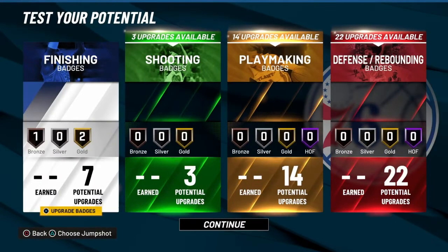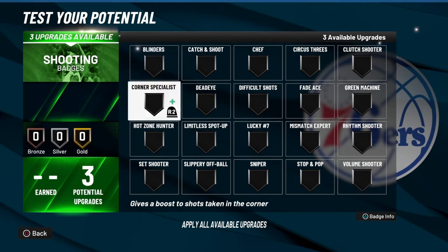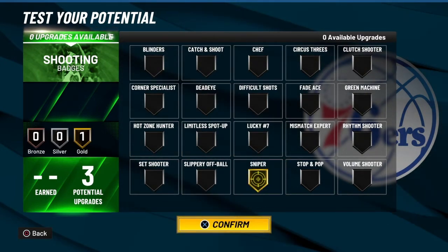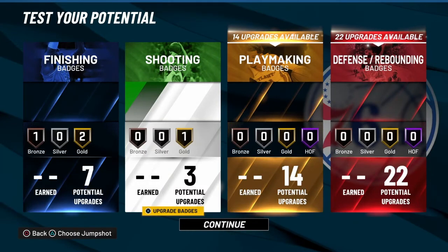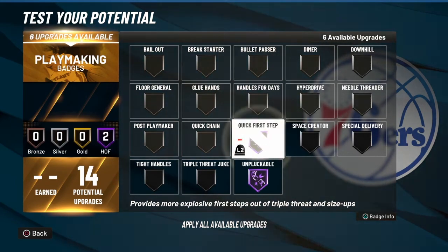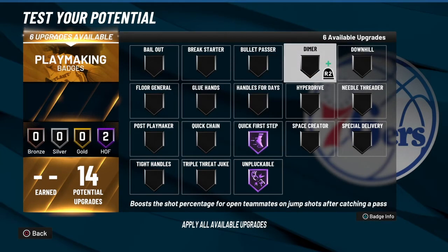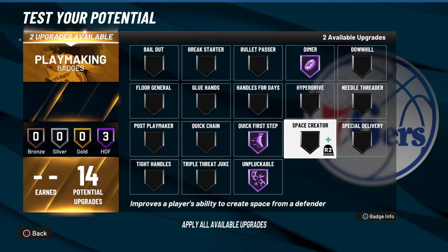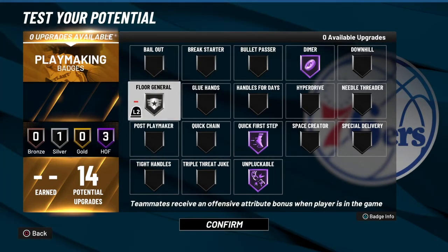For the shooting badges, it honestly doesn't matter much, but Sniper is going to be your best bet. For the playmaking badges, you're going to go Unpluckable, Quick First Step is another good one, Dimer is another good one, and then Floor General as the last one.